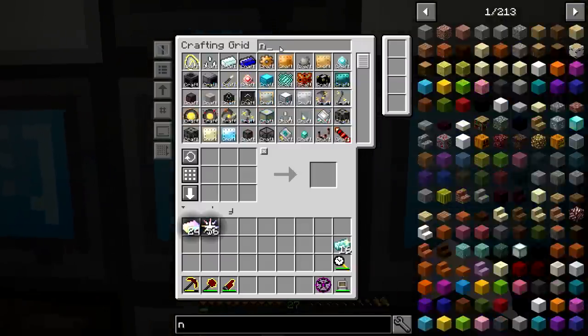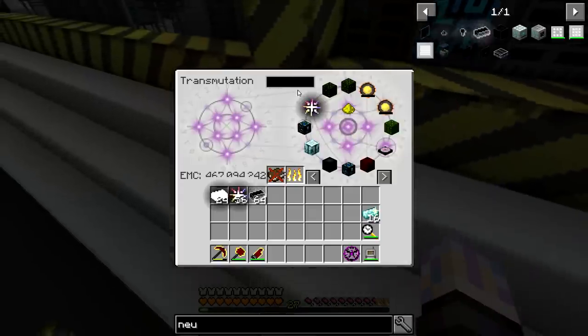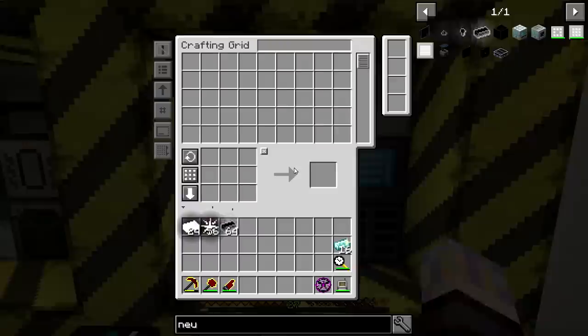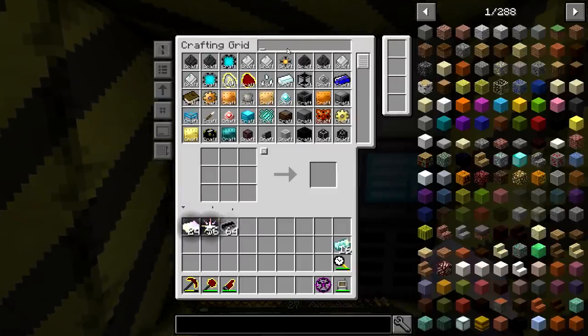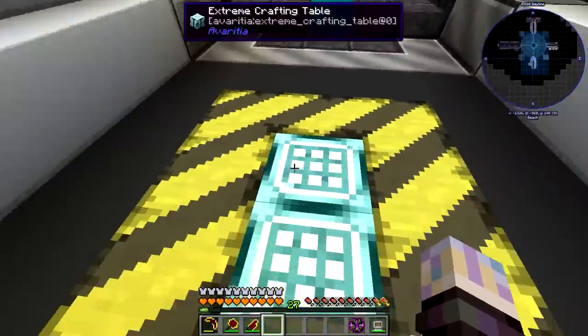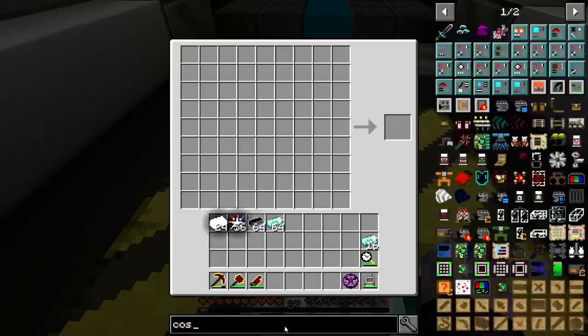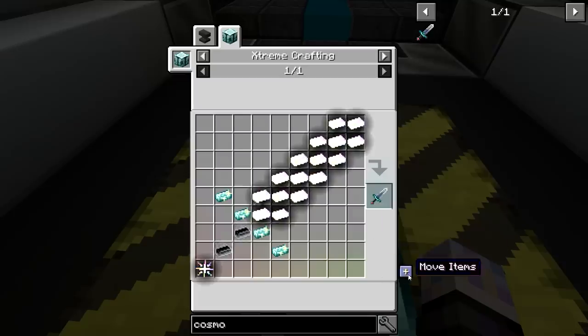Let's grab a couple more Neutronium and some Matrix as well. Should be able to craft that. Let's give it — Cosmos. Going to have one of them.